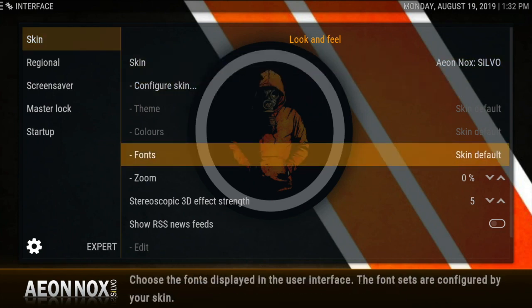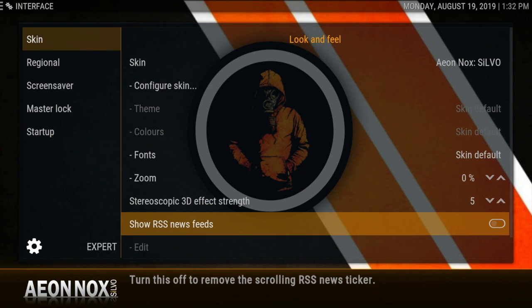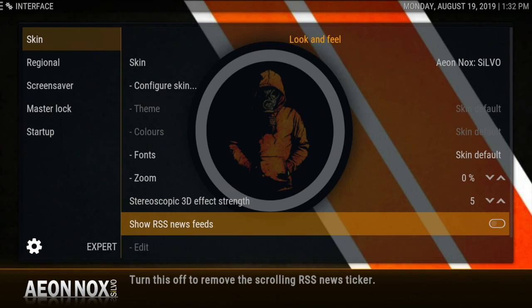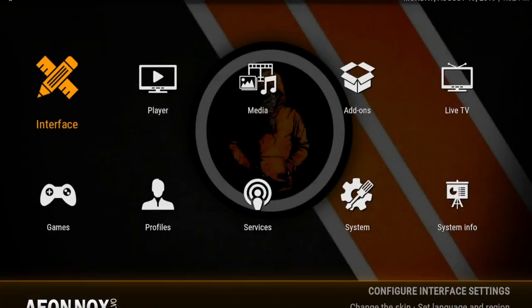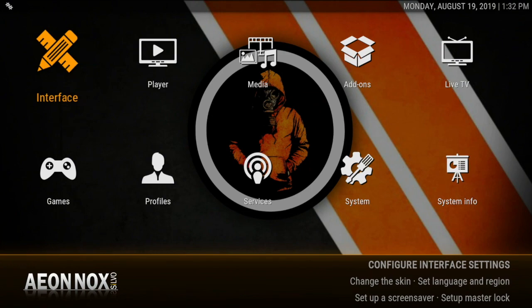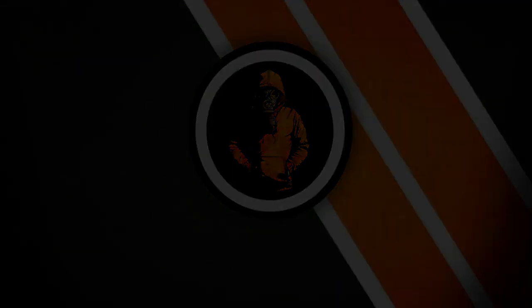Another thing — if you ever get those annoying RSS feeds, this is how you turn it off. Go to the skin and just click it on or off. If you've got it on and you want it off, just click it off.